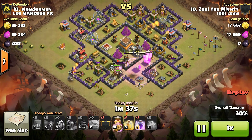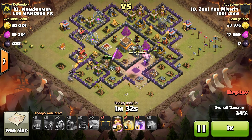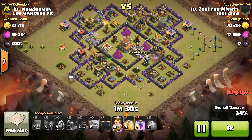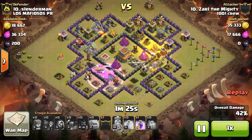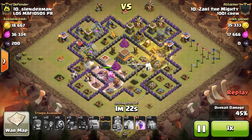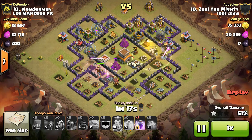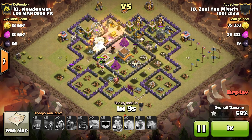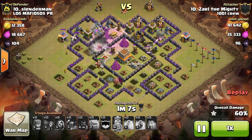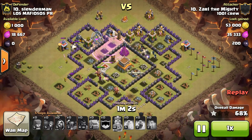PEKKAs and golems doing tanking. Barb King hops over the wall. Enemy king goes down from like a swipe. PEKKA under a rage. Has wizards under a heal spell, doing work. Still has two PEKKAs in the inner ring cleaning stuff up. Golem on the outside is still alive — that's impressive. CC wizards are in the core behind the king.